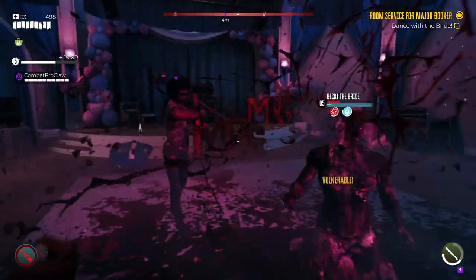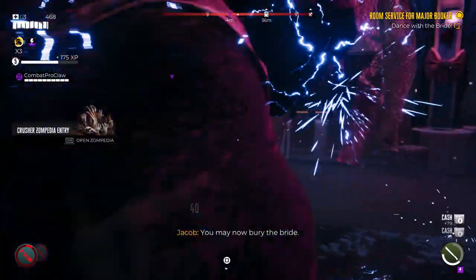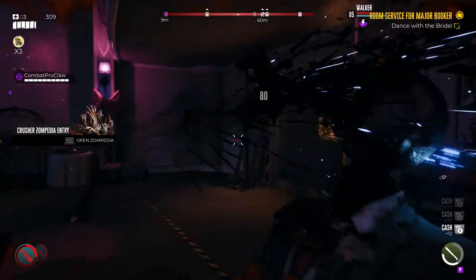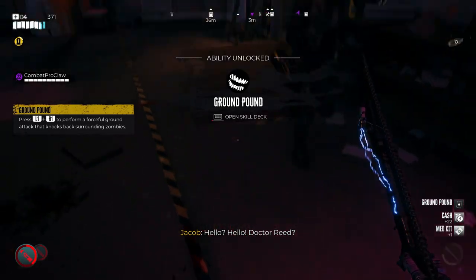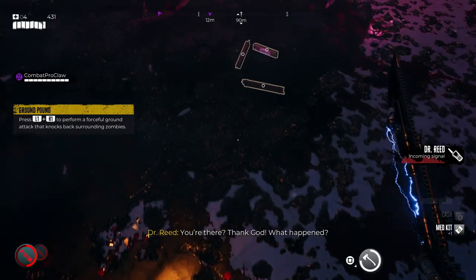To earn Blood Rage, complete the Lost and Found quest located in the Lifeguard HQ on the pier. When you find a named Crusher called Dante, killing him will drop the first clue that starts the Fool's Gold quest. After finding the rest of the clues, you will uncover the treasure, which is Blood Rage.